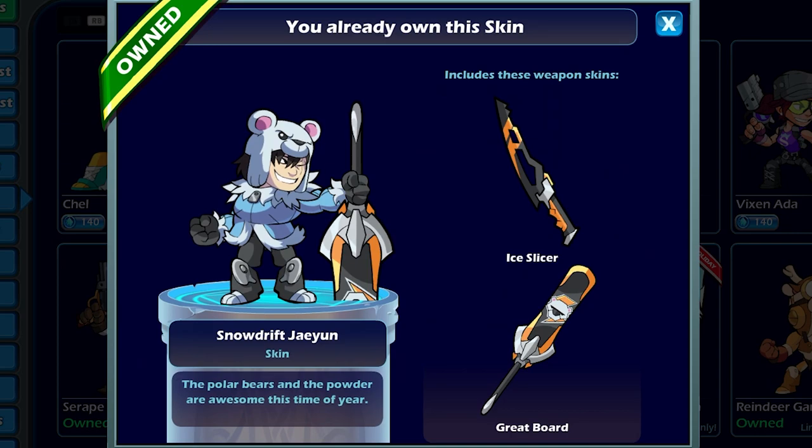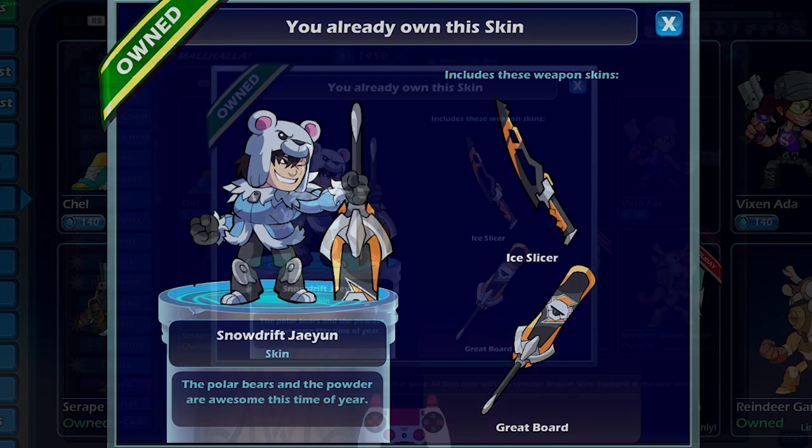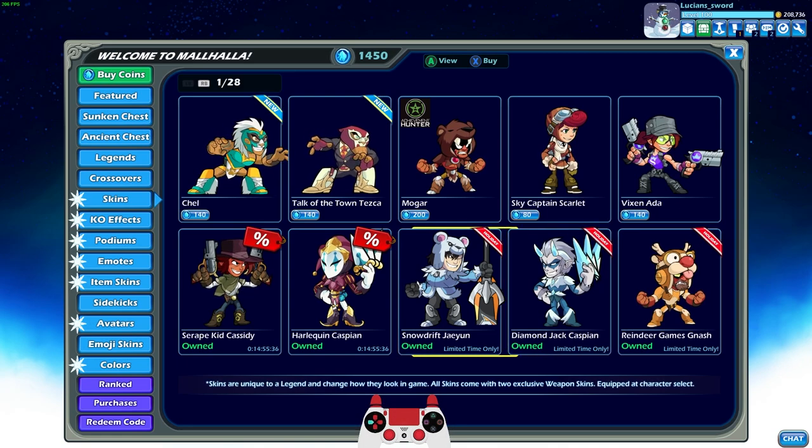Snowdrift Jaehyun is the other new Winter Holiday skin. It looks pretty cool, and I really do like the sword especially. The great sword is kind of funny — it looks like a snowboard or something. But the actual sword looks like an ice pick that turned into a sword. It just looks cool to me. So we're going to be playing these skins in today's video.